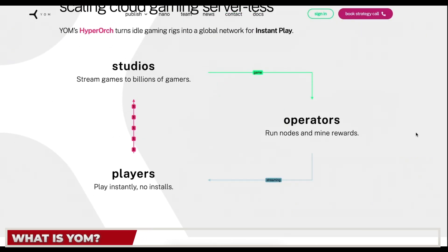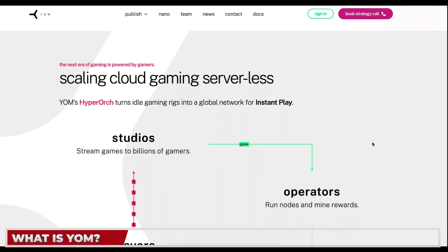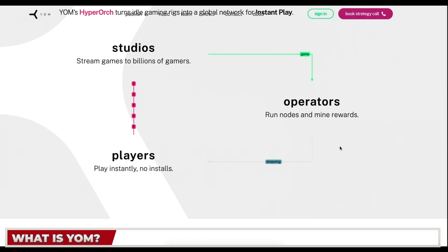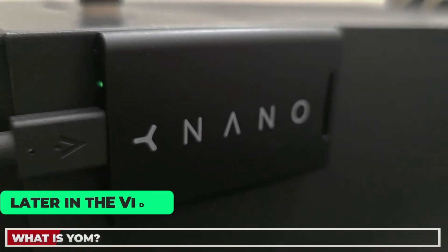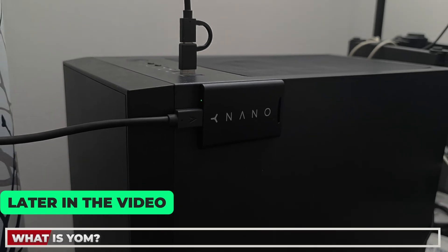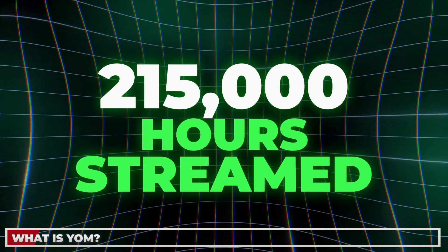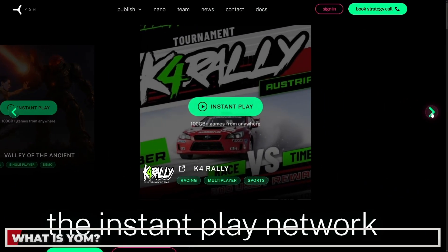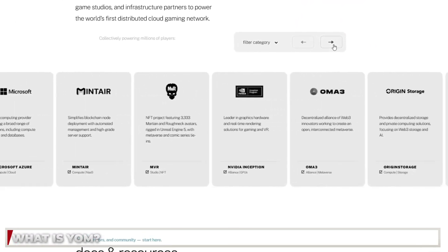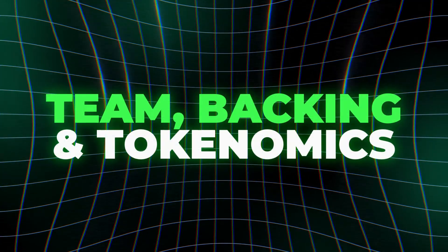The way it works is simple: the player clicks a link and the game loads instantly inside their browser. It then connects to YOM's hyper orchestrator — its AI that finds the closest GPU node with available capacity — streams the game using low latency, and the node operator receives their reward. It's cloud gaming but fully decentralized with no single point of failure. The project already has 215,000 hours of gaming streamed, 20 testnet regions live, five playable games, and over 40 publisher and studio MOUs signed.